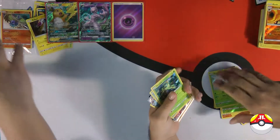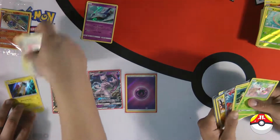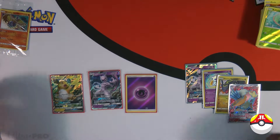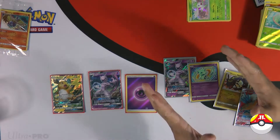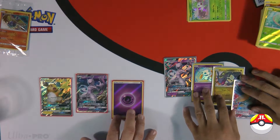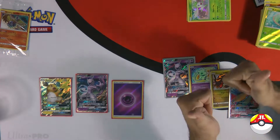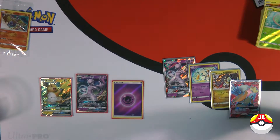My box gave me two hits and his box gave him four hits. That's not cool at all. I don't know how I feel about that. Well, another episode of the Elite Trainer Box battling. I think that this time Otaku Boy won fair and square — he got lucky with the box. Thumbs up for him. Let us know in the comments if you like this video, please like and subscribe. Till next time guys, laters.